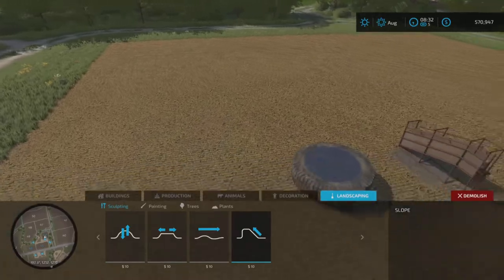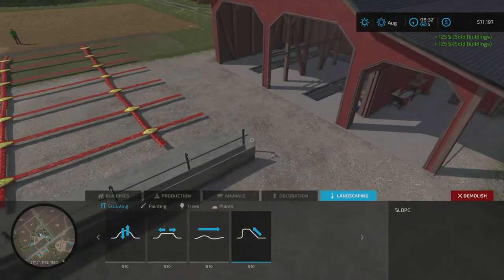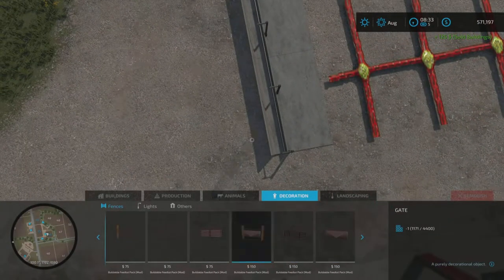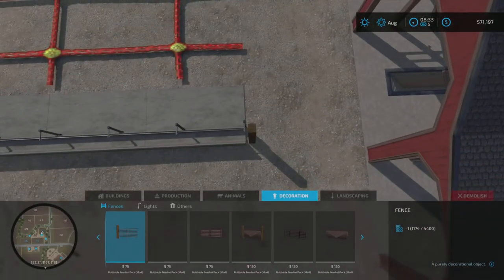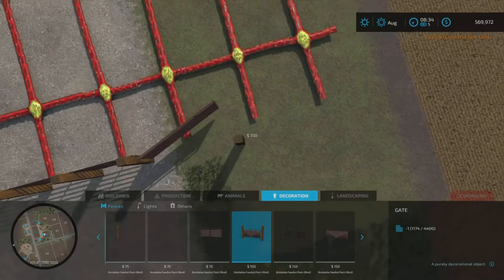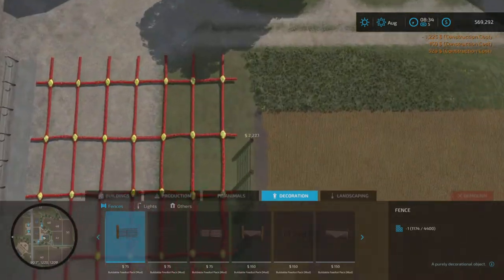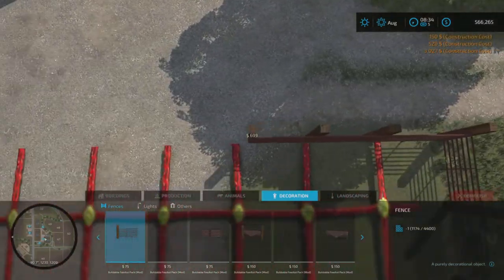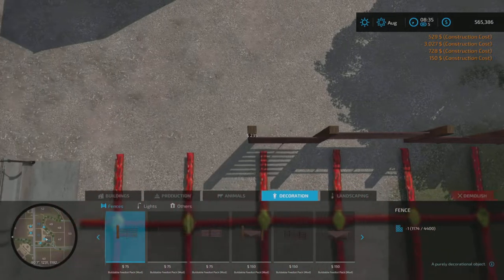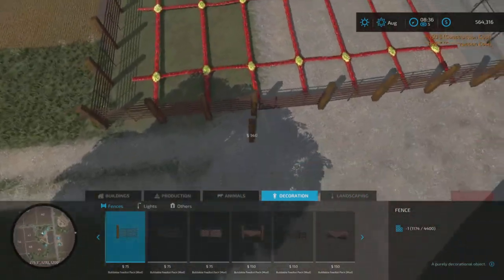Let me get rid of all this real quick and just build this up. So we have this here. Let's go into decoration and just pick the fence. Let's do the railroad tie, because I believe this is what a lot of people have been going for. We're just going to place it like that. Throwing a gate in there — it's easier to build a straighter fence with these. Now let's just build a loading area.